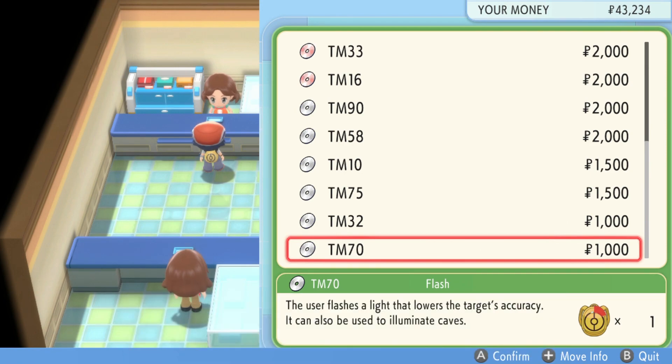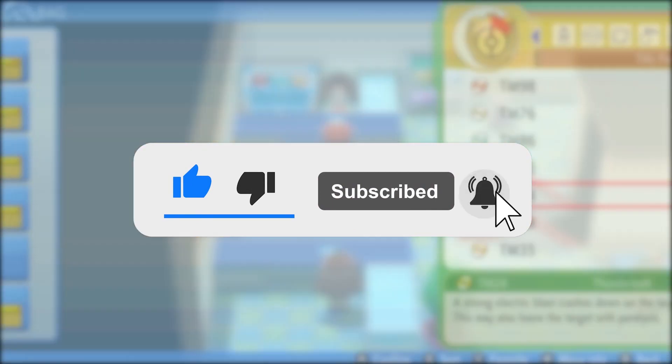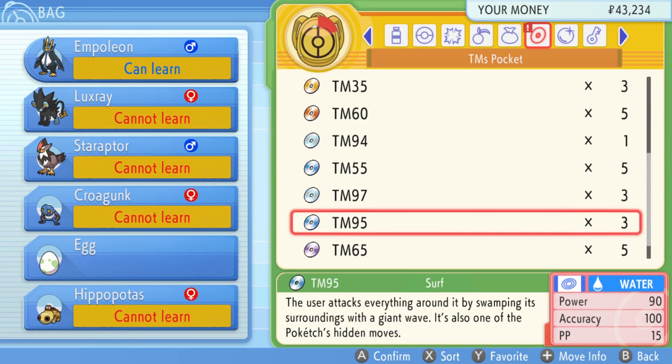That's where to find TM70 Flash on Pokemon Brilliant Diamond and Shining Pearl. If you're new around here, I upload Simple Pokemon Guides for all different Pokemon games, so be sure to check them out. Thank you everyone for watching. Bye!